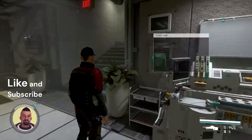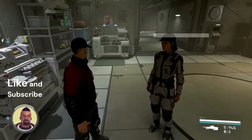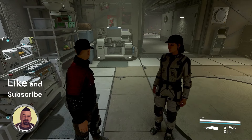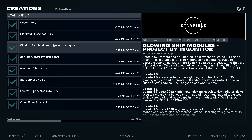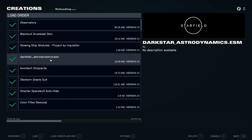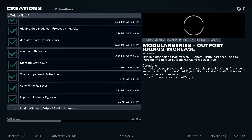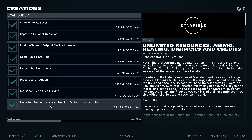It still doesn't fix the problem. The problem I'm experiencing probably has to do with load order, so let's see if we can try something to change it. In my case I have the observatory at the top, then the drum beat, then I get to dark star astrodynamics - and down to unlimited resources, ammo, healing, digi-picks, and credits.